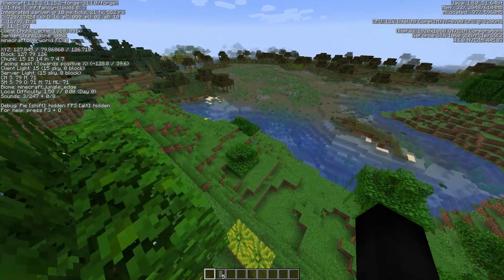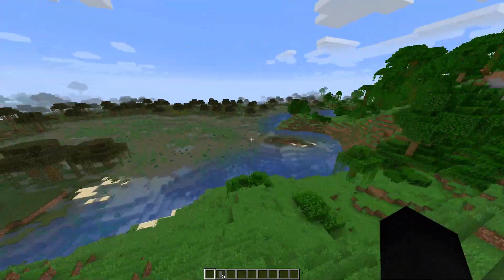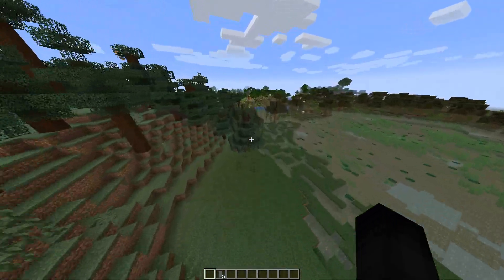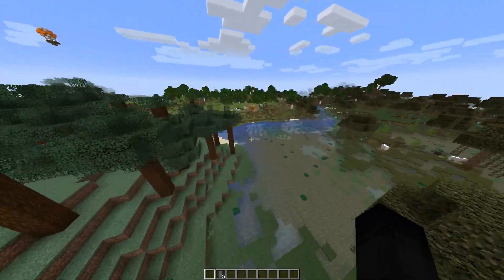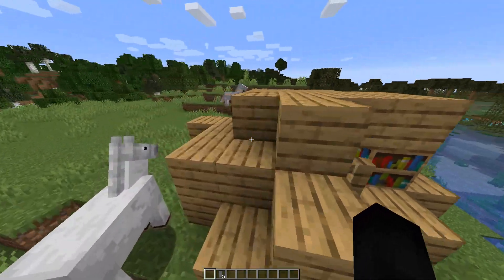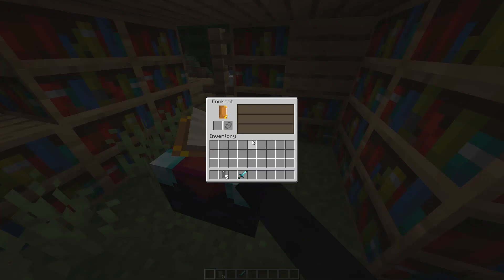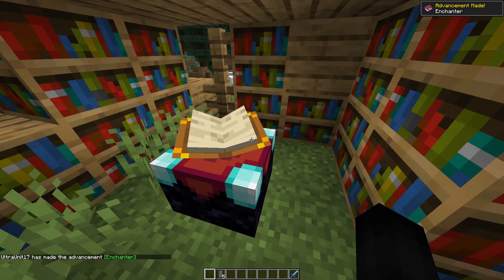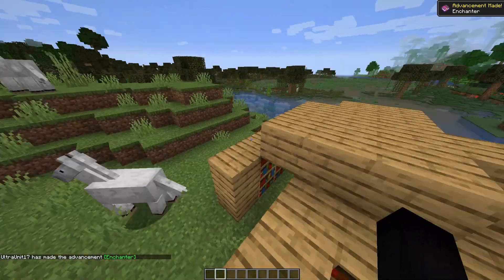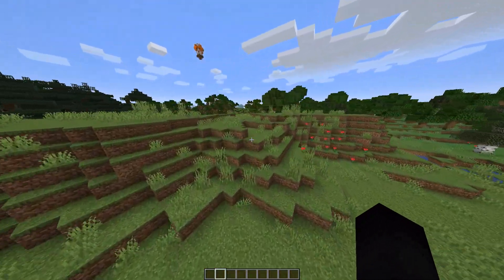Is this the jungle edge biome? Oh, it is a jungle edge. For anyone curious, the rarest biome in Minecraft is — I think it's the jungle edge M biome. I think that's the rarest biome in Minecraft. So if you ever find one of them, you've struck gold. We'll check out the hot air balloon in a minute, but right here we got a little — looks like an enchantment room. That's actually really cool. Can you actually get 30 levels here? 20 levels. So that's pretty cool — you can actually enchant in the middle of nowhere. You could just grab the stuff too and bring it back home. I really like that.